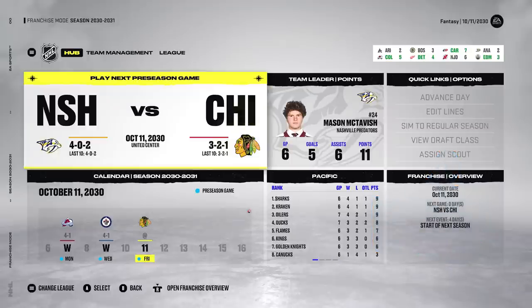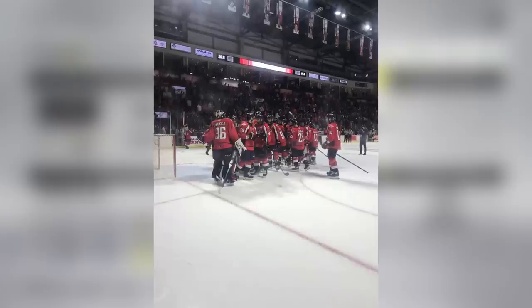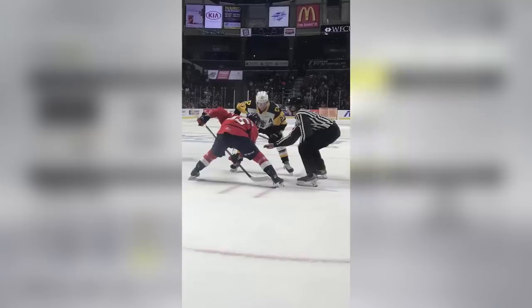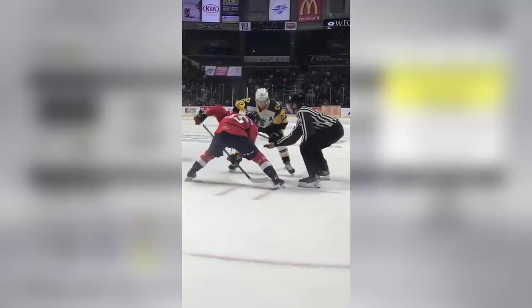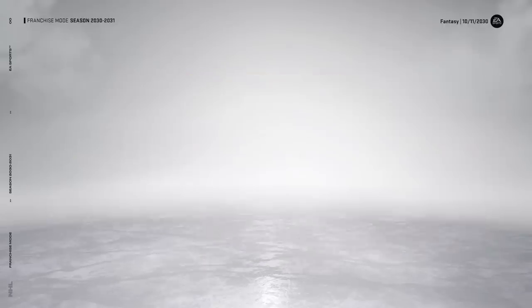As you guys can see, in the preseason we're currently 4-0-2. McTavish is actually our leading scorer with 11 points in six games, averaging almost two points a game. Kind of cool, I got to see him play for the first time ever in real life tonight — Spitfires vs. Hamilton. Spitfires got the big win, and you can see a picture of him and Johnston going at it in the face-off circle.